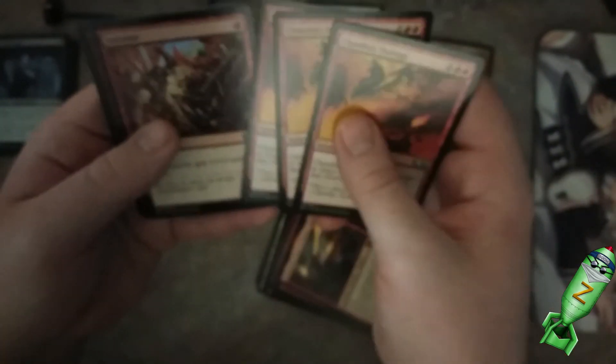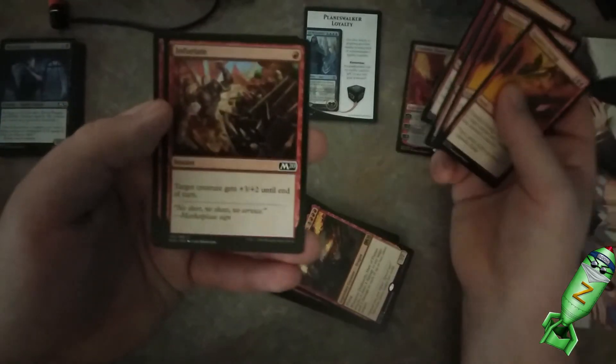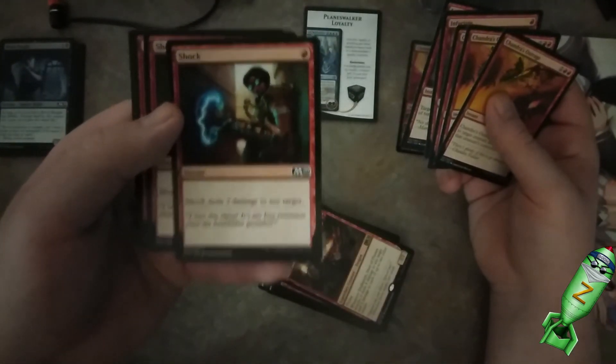Deal four damage to target creature and two damage to that creature's controller. Infuriate — target creature gets plus three plus two until the end of turn, probably for one of the dragons. Target creature gets — okay, same one. Shock deals two damage to any target, and four of them. That's actually a pretty good little haul there.